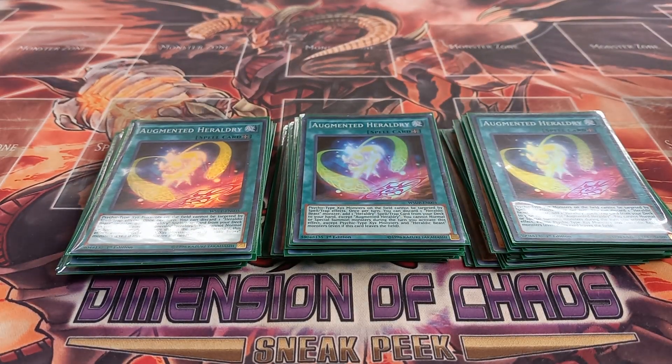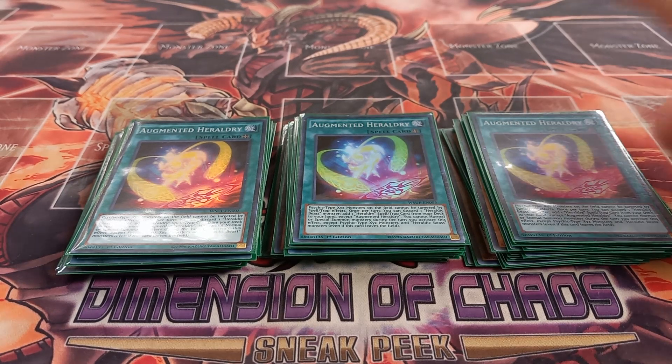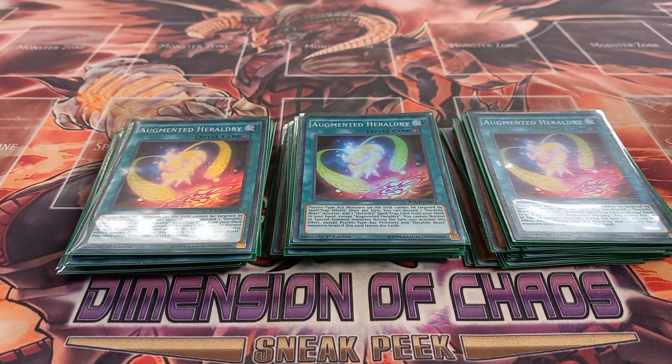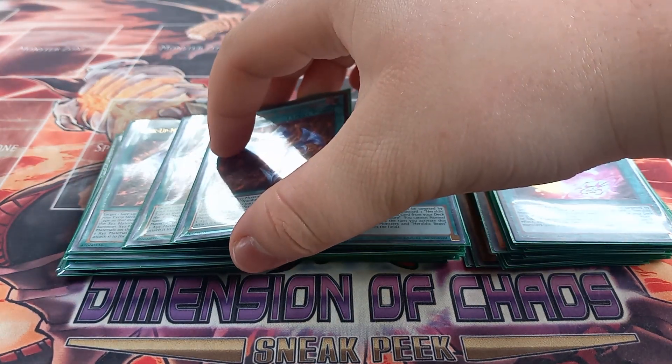Next, I play three copies of Augmented Heraldry. Augmented Heraldry makes your Psychic XYZ monsters unable to be targeted by spells or traps. Then once per turn you can discard a Heraldic Beast to add a Heraldry spell or trap from your deck to your hand, except another Augmented Heraldry. If you use this effect, you cannot summon unless it's a Psychic XYZ or Heraldic Beast. The Psychic part makes sense since most Heraldic Beast extra deck monsters are Psychic-type.